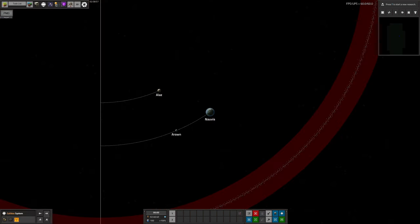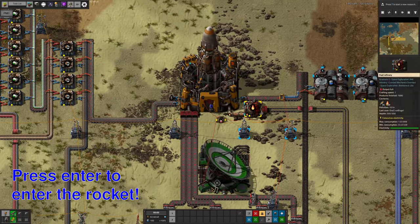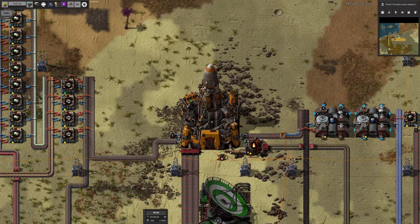Hopefully by now you'll have launched a few satellite rockets to get the satellite telemetry for the rocket science, and will have discovered Kalidus Asteroid Belt 1. If not, launch a few more until you find it — I only had to launch four of them. This is where we're going to go first. So let's get into the rocket, set a destination, and head over! At this point we can only head to the general vicinity, but later rockets will have better defined landing positions.